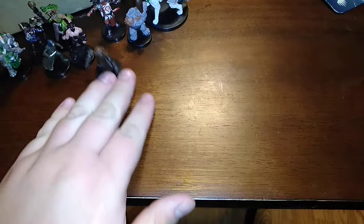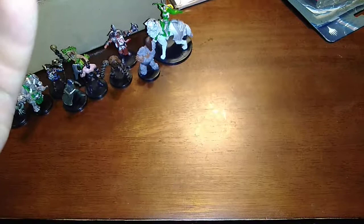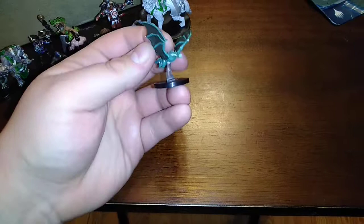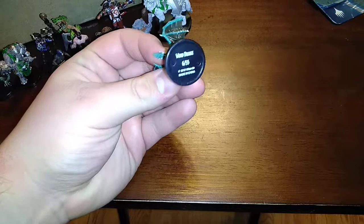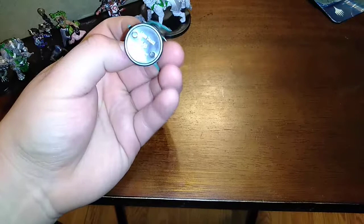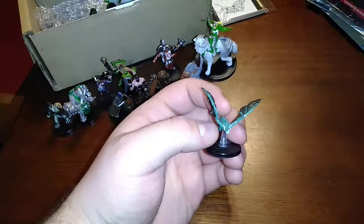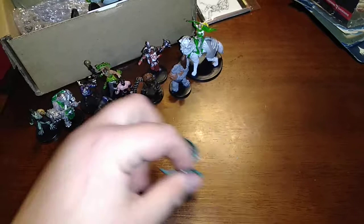Another one from the Guild Master's Guide to Ravnica set — the Wind Drake. This is now my third Wind Drake, number 60 out of 55, 2018 Wizards of the Coast. Slightly different wing position from my others, though the head is similar. I prefer the clear flight base on these — the thick clear piece gives more detail to the flying aspect than the plain sticks they use on dragon minis.